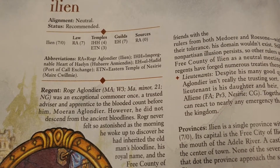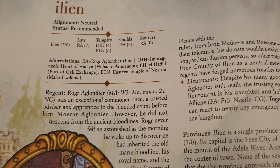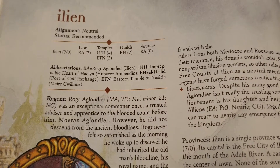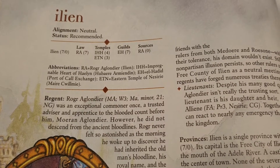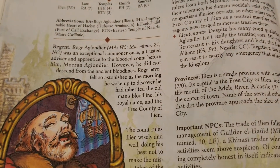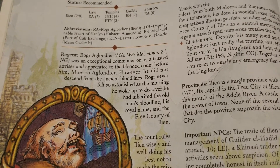On the temple side, you have a little competition between two competing churches. You have the Impregnable Heart of Haelyn, one of the major sects of the major god of the setting for the Anuireans at least, run by Hubert Armienden. Then there's the Eastern Temple of Nesirie, another smaller goddess. They're fairly evenly balanced, though the imperial temple has a slight advantage. You don't really have to worry about a religious war at least initially. Guild activity is 100% controlled by El Hadid, who runs the Port of Call Exchange.